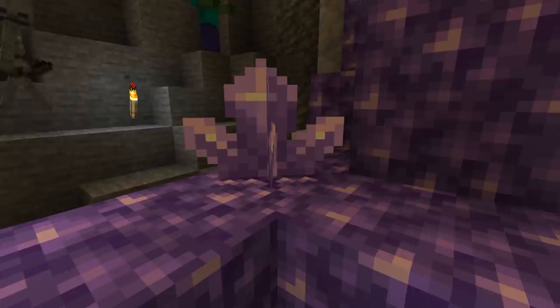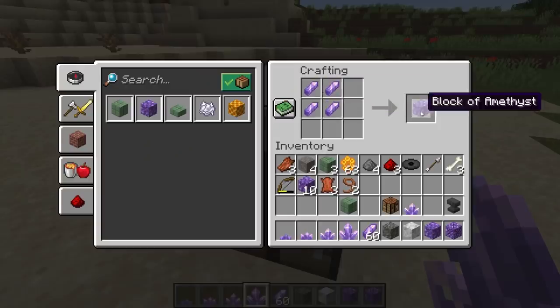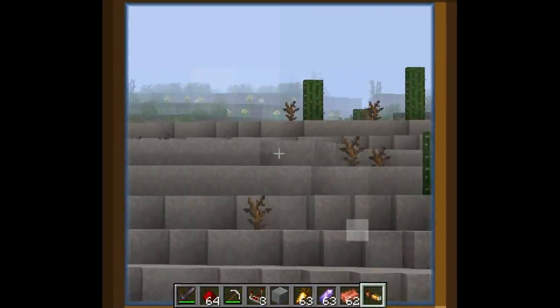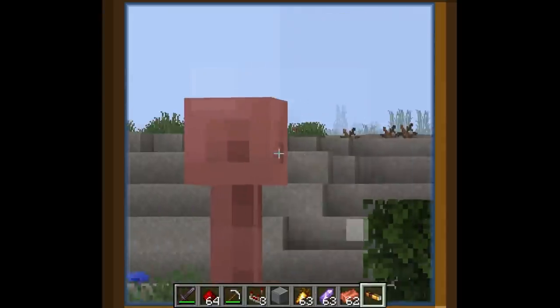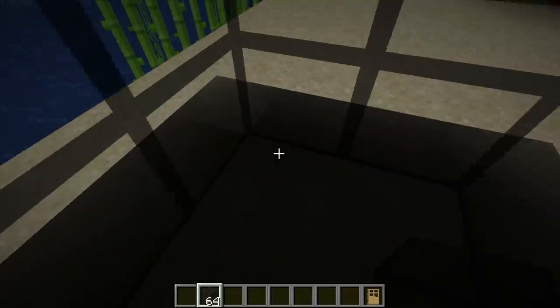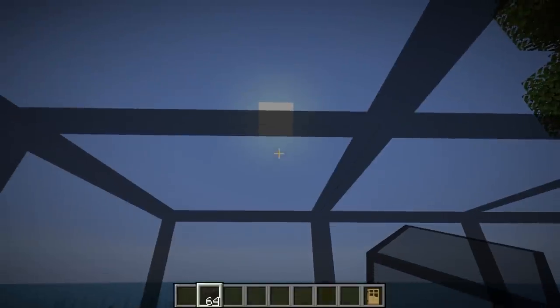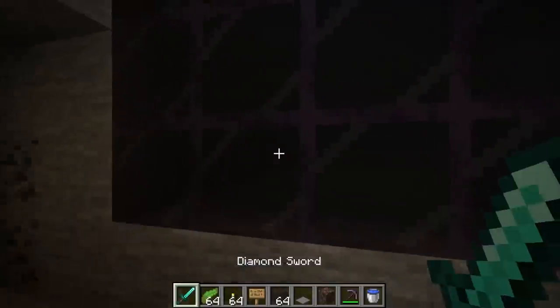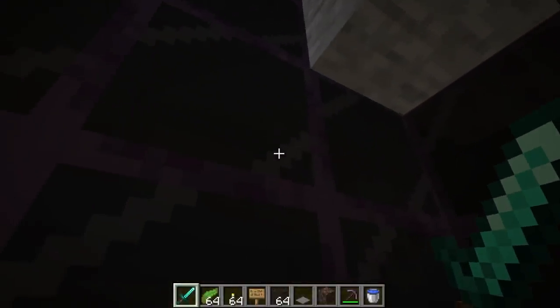The Amethyst shard has several different crafting recipes. Four Amethyst shards can be crafted into a block of Amethyst, though you can't craft it back into shards. An Amethyst shard and two copper ingots can be crafted into a spyglass, which can zoom in to one tenth of your current field of vision. Four Amethyst shards and a piece of glass can be crafted into two tinted glass. Tinted glass functions the same as glass except you can see through it and it blocks out light, useful for lowering light levels in farms like mushroom or mob farms.